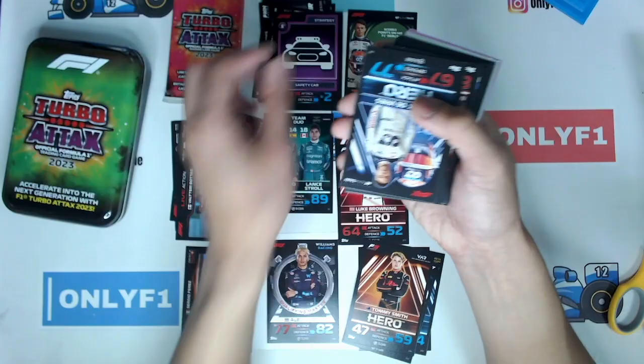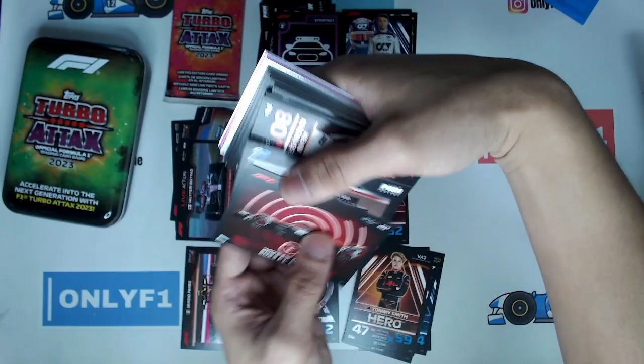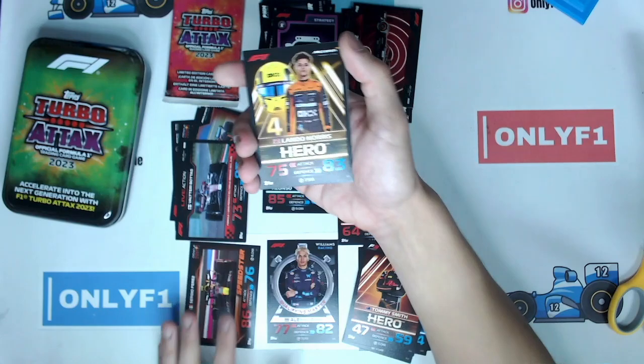Nyck de Vries again — this time a hero card. The card design looks different as well. Last year's card design was a bit more simple with less going on in the background. We have Speedster, Team Duo, Valtteri Bottas, Hero Magnusson, Hero Piastri, Roman Stanek, Richard Verschoor, Esteban Ocon, and Lando Norris Hero card. I'm just putting cards all over the place — I haven't bothered to sort them, I'll probably do that after the video.